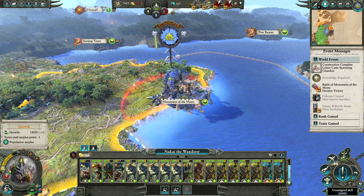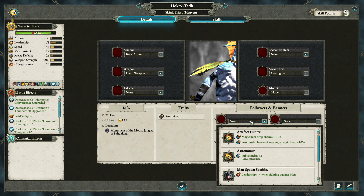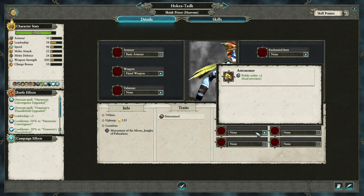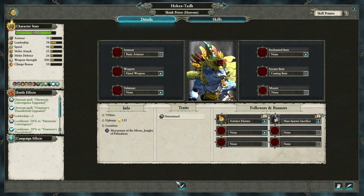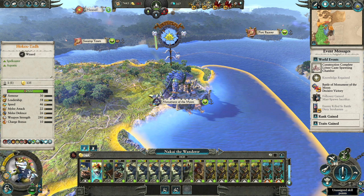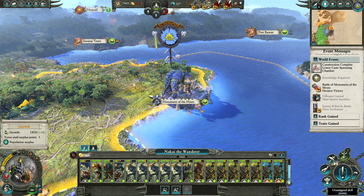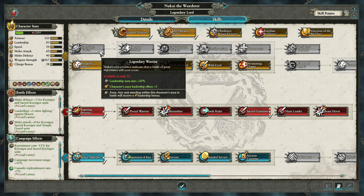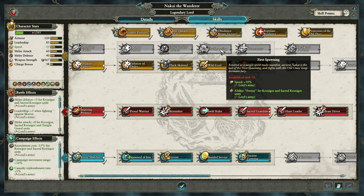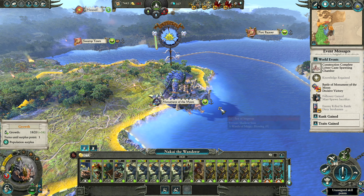We've got another follower. Does my Skink Priest have any followers? No. We may as well get Artifact Hunter — that's fine. We need one more level on Nakai and then we can put all of his points towards these abilities: Adornments, First Spawning, and Legendary Warrior. That will just make his army ridiculously good.